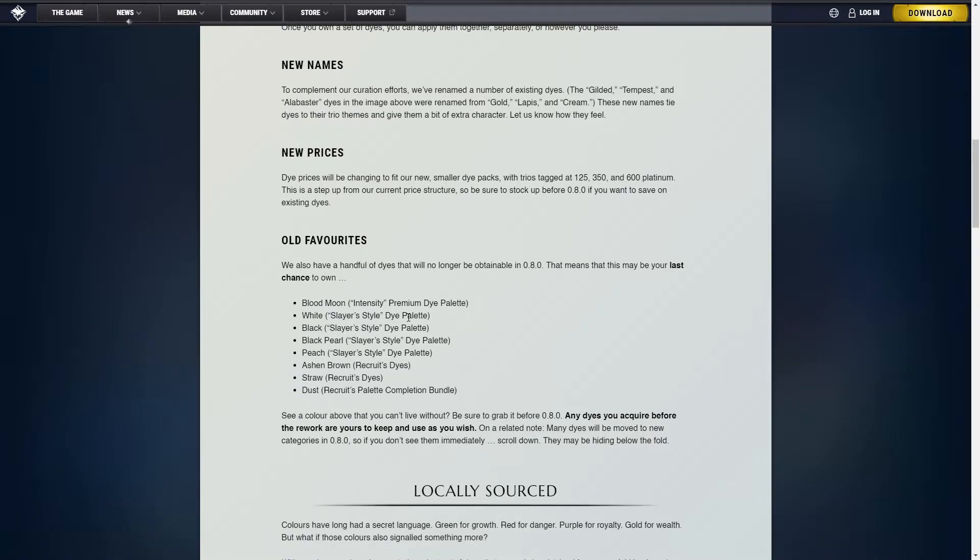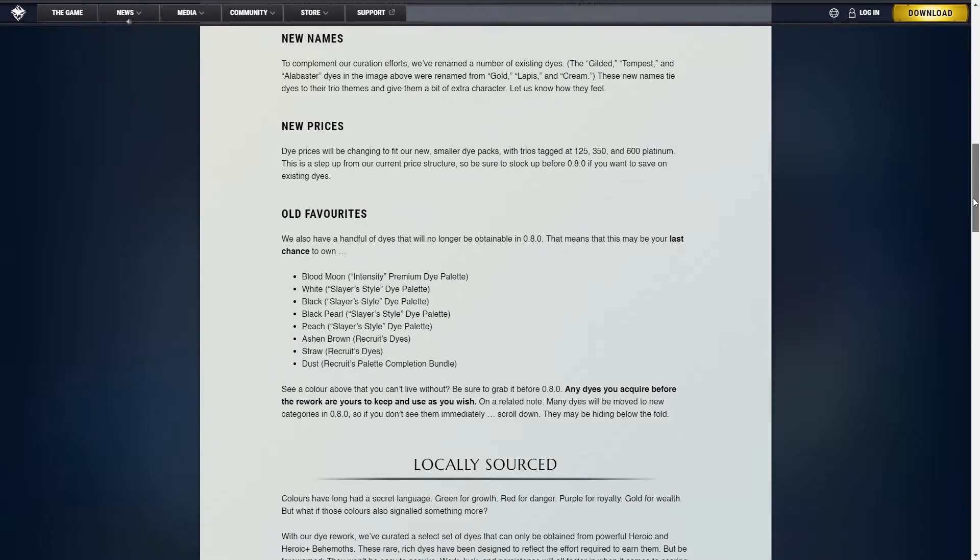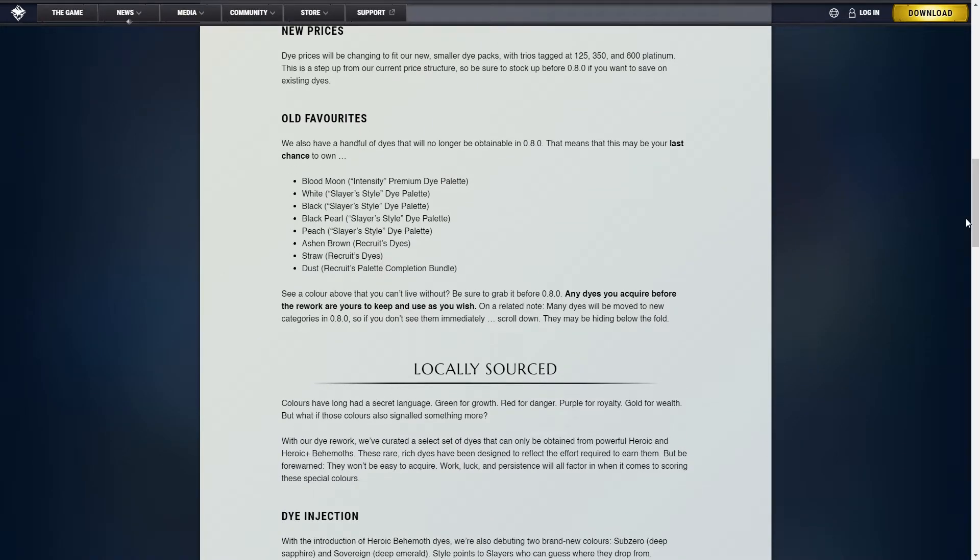The dice being removed are Blood Moon, White, Black, Black Pearl, Peach, Ashen Brown, Straw and Dust. Any dice you get before the new patch will remain with you for all eternity, even if Thanos snaps his fingers once again.